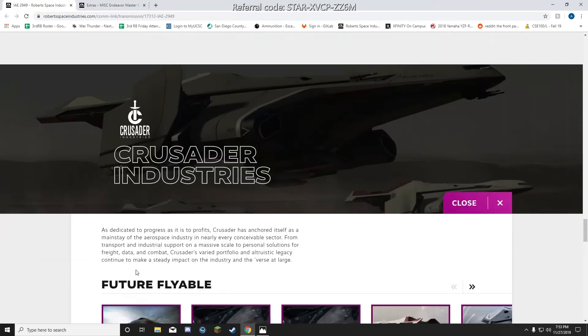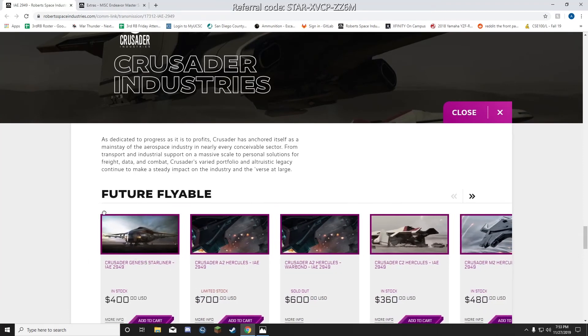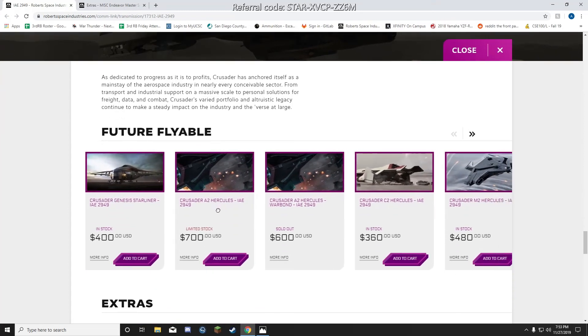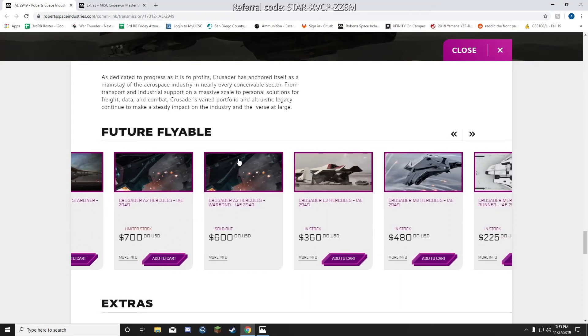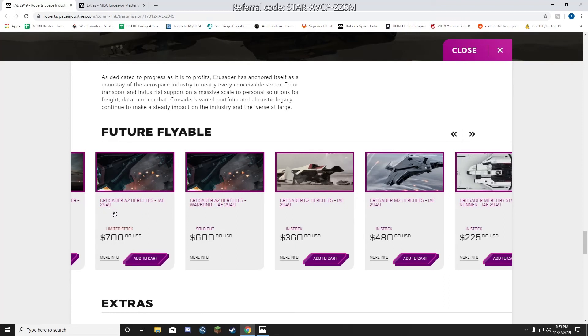Up next is Crusader. They have the Genesis Starliner, which I'm very intrigued by — it's like the passenger plane of Star Citizen; in the lore it's supposed to be a ferry between planets. I really like it, but it won't be out for a long time. Then there's the A2 Hercules — super overpriced at $700, like an AC-130. No way.